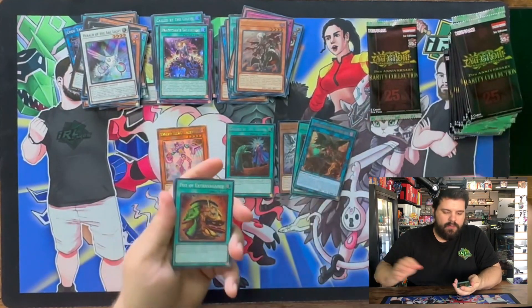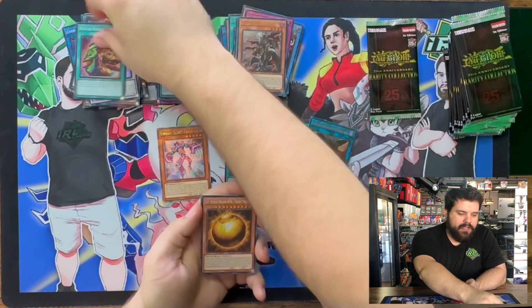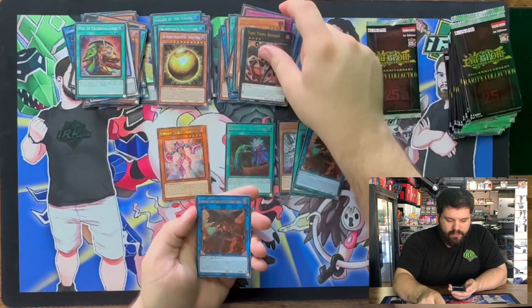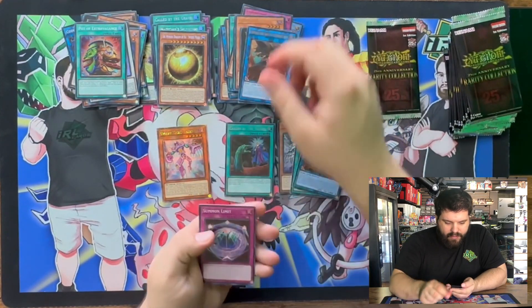All these rarities are really cool — love that they're all in one pack. Just gives you fun on every single card. We got Seeker Rare Sphere Mode — that's nice. Redoer in Ultra. Cherubi in Ultra. And Summon Limit in Super.